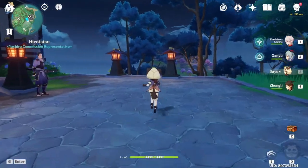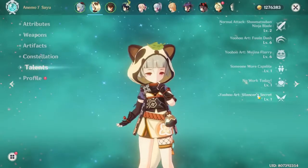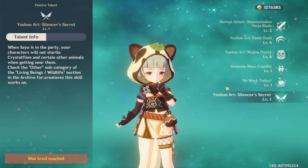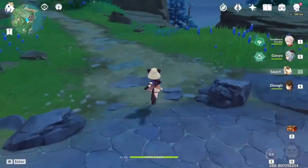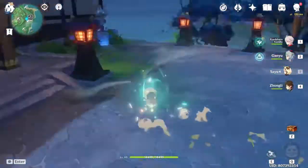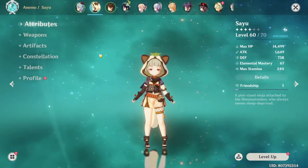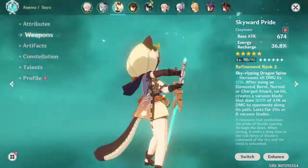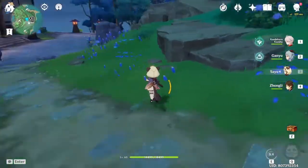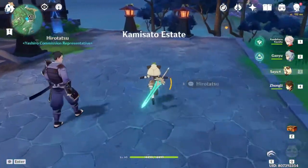Overall, I really really like Sayu. I'm glad I pulled for her. First, because of her talent for collecting crystal flies. Second, her E lets me move around really quickly when mining, which helps a lot. On top of that, she is an Anemo character, so I can do the Anemo resonance. And lastly, she's a claymore user, so she can destroy the crystals when mining, which is really nice. Those are the reasons I pulled for her.